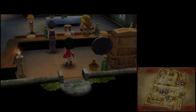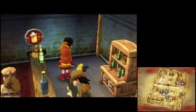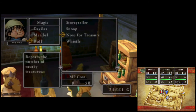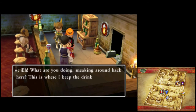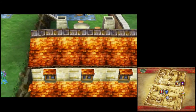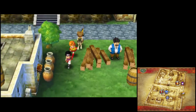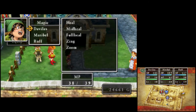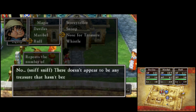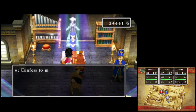This leads into the back of the inn, and we can now smash these barrels. A seat of magic. Now then, we'll go save at church, and next time we'll rest at the inn and see what happens next. This is HeyRotMania. I'd like to thank you for watching, and I'll see you again next time. Bye-bye.